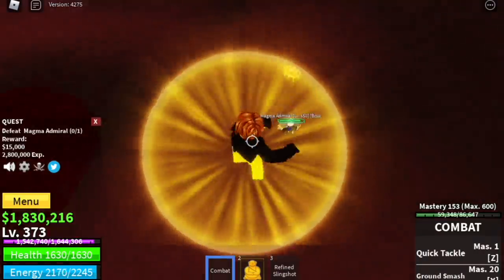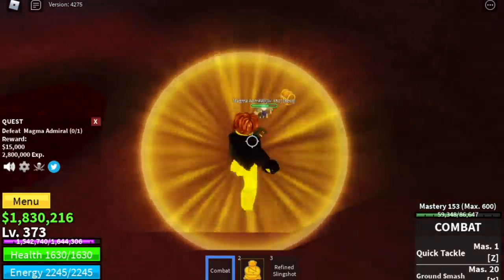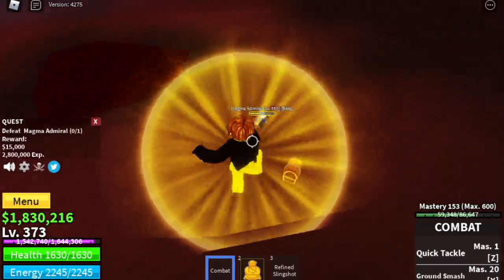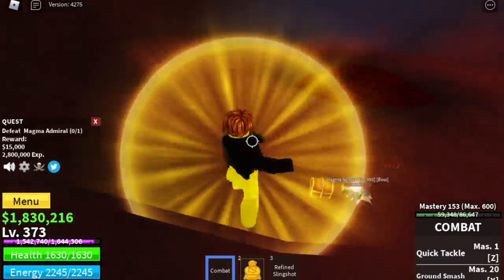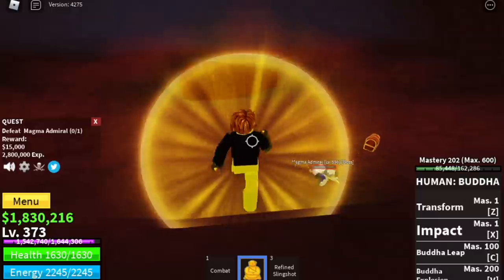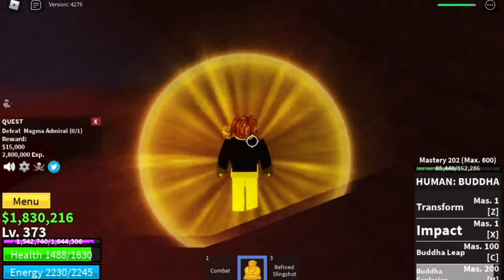When you reach level 350, you can start defeating the Magma Admiral. How do you defeat him? Very easy — just dodge to the side while punching. Wait for him to use his skill, then you can use your skill. I suggest just punching him, and when he's about to be defeated, we're gonna use one of our final skills. We've unlocked the Buddha Explosion at 200 mastery. The Magma Admiral was sent flying!